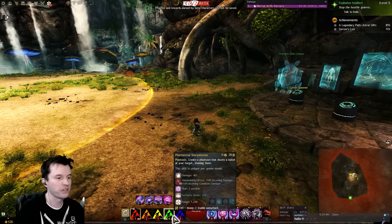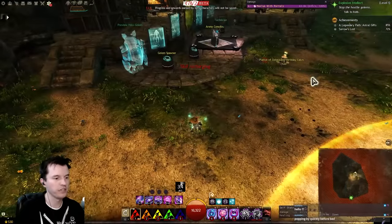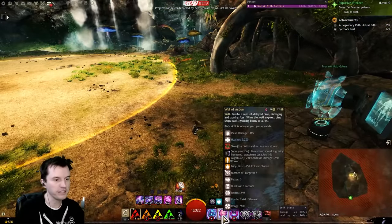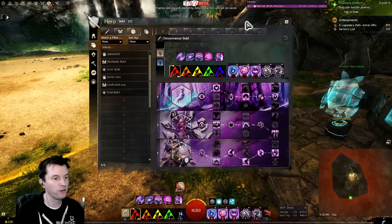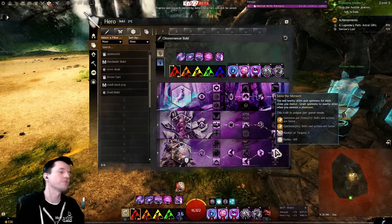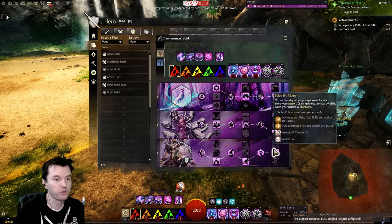The four — I was just using it off cooldown to get more clones, but it is a CC also. The five gives a sizable amount of barrier, and it also has that mechanic where you can use it again and people can click on it to port to you. I literally did not use that a single time in the strikes — only used it for more barrier on the party when they needed it. I was doing this build, and when I needed to go alacrity I used that trait, and when I needed quickness I used that trait. The ability to just change one trait and use the same gear felt awesome.